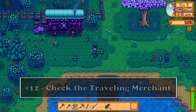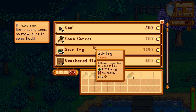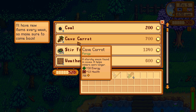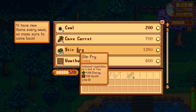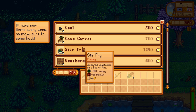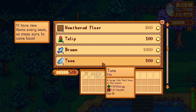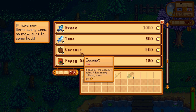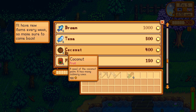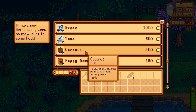Another really important thing is to always check the trader in Cindersap Forest. Every Friday and Sunday a trader comes by offering a lot of good stuff that are mostly off-season. This will help you a lot in completing the community center bundles since here you can find things you can't access in your early days. For example, the coconut — which you can normally only access after repairing the bus — can be bought from the trader here. I highly recommend visiting every Friday and Sunday to check their stock.